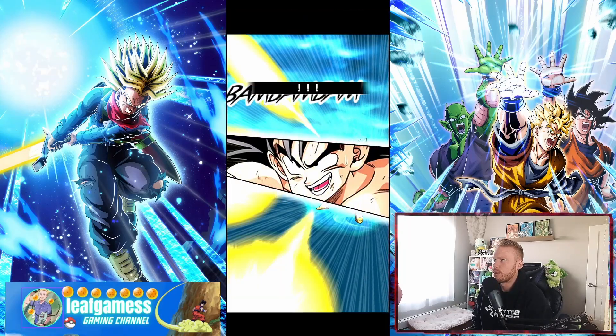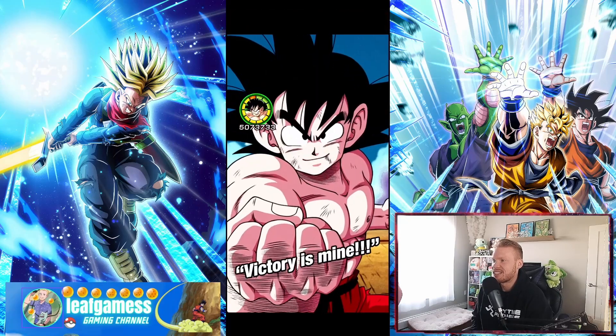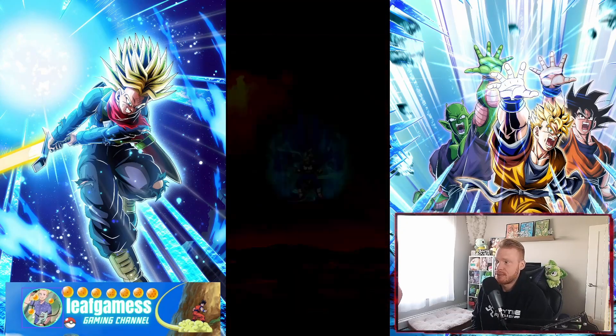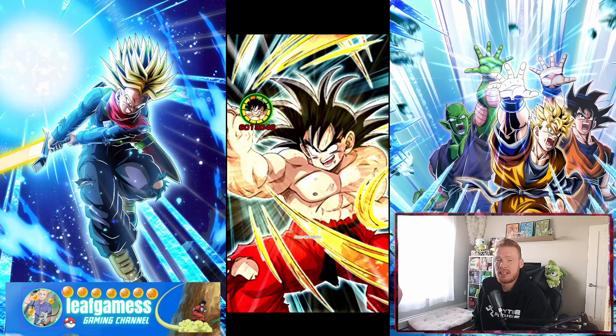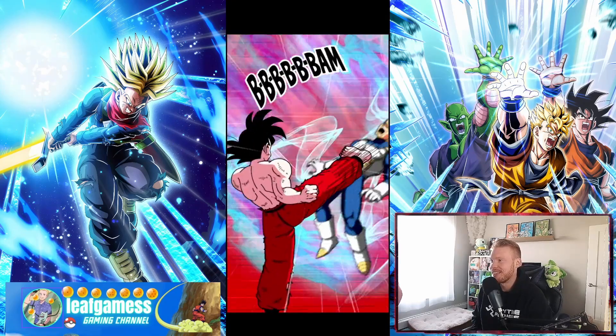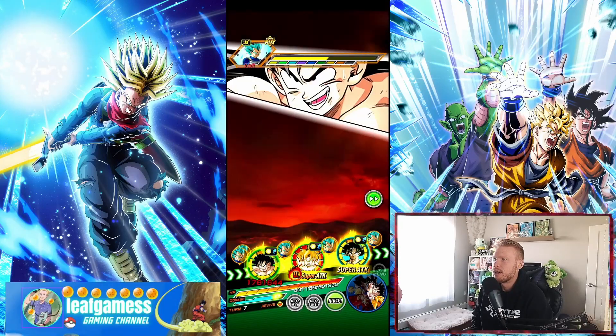I'm actually just gonna give the token attack to try for AGL Vegeta. So Goku — World Tournament Goku — getting his passive built, getting his dodge up. Remember, dodge is superior: if you can dodge a super attack that's gonna kill you, you manage to survive and finish the game. Dodge is superior right now.